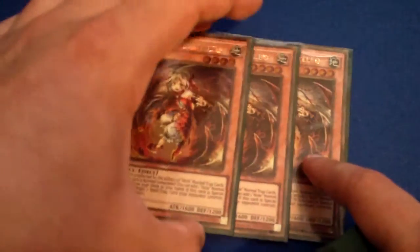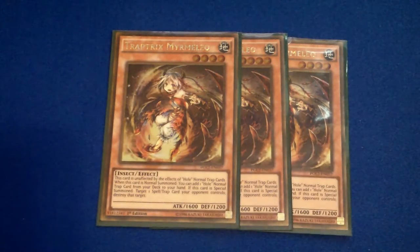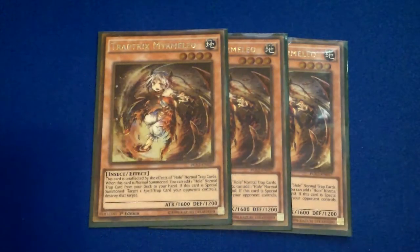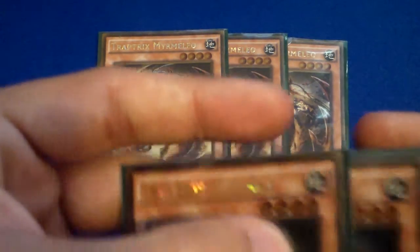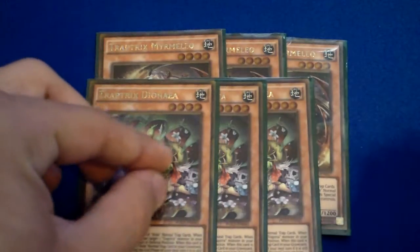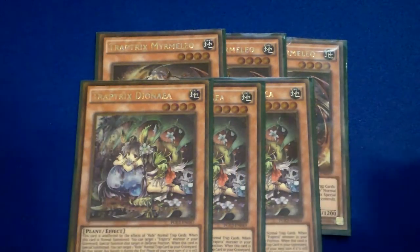So, Trouble Memoraleo — this is the one that searches for your normal trap card hole cards. It's very, very good for searching. And when it's special summoned, you can destroy one sort of trap on the field. You do that by summoning this, doing the effect, and special summoning that.